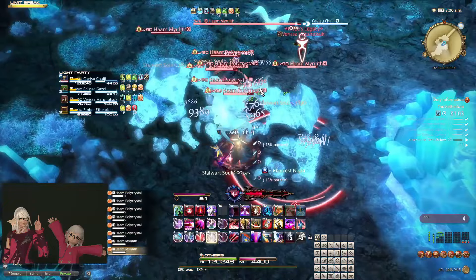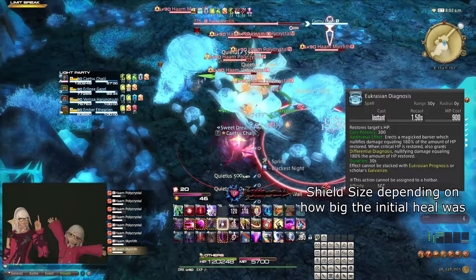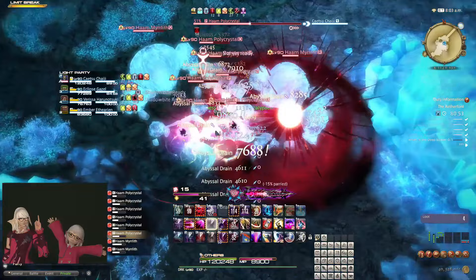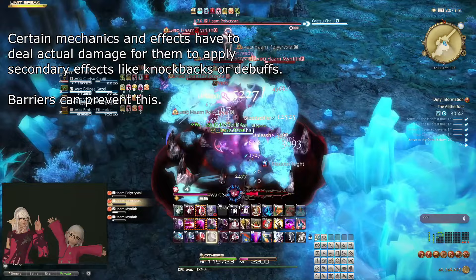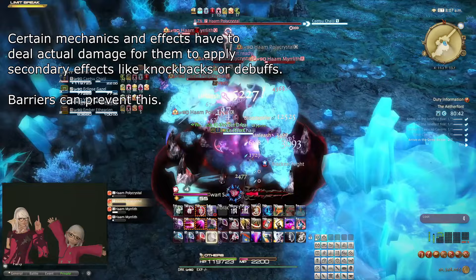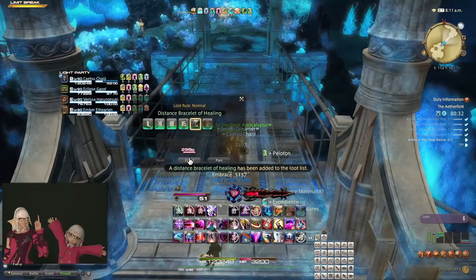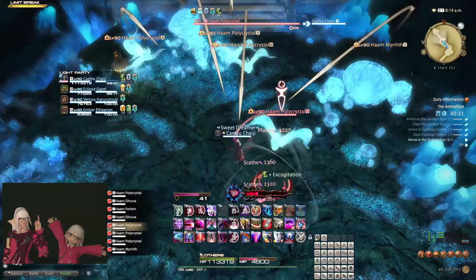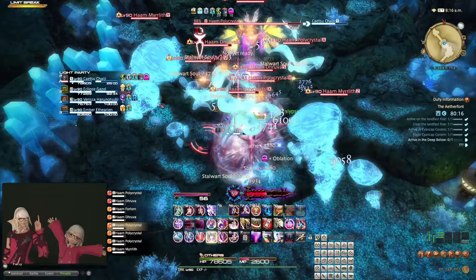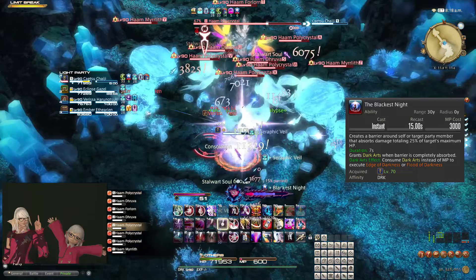And finally, Barriers. These are different in two ways: the first being that some of them can be flat amounts unrelated to your actual HP; the second being that barriers usually take the hit for you before actual HP takes damage, which sometimes allows you to bypass mechanics entirely, as some mechanics in the game fail to apply their secondary effects if they don't connect actual damage to the player. For this reason, it can be somewhat important to know that barriers also benefit from damage reduction effects in the exact same way your actual HP does. This means barriers can be added straight to your base HP and included when calculating total EHP. However, sometimes it matters more how much EHP the actual barrier itself has — particularly significant for Dark Knights and somewhat significant for Sages.